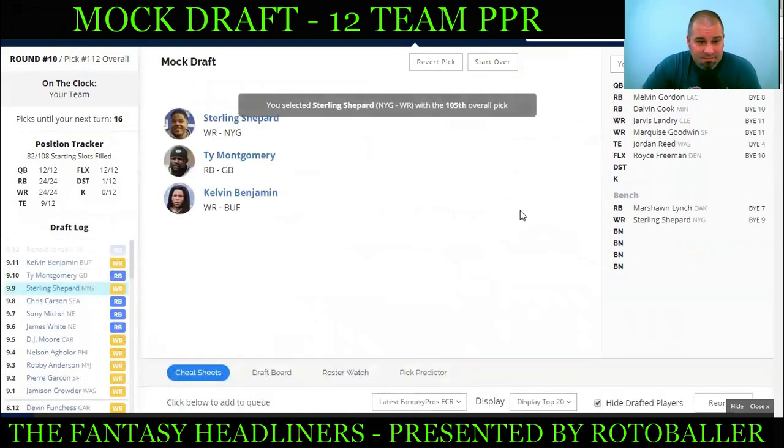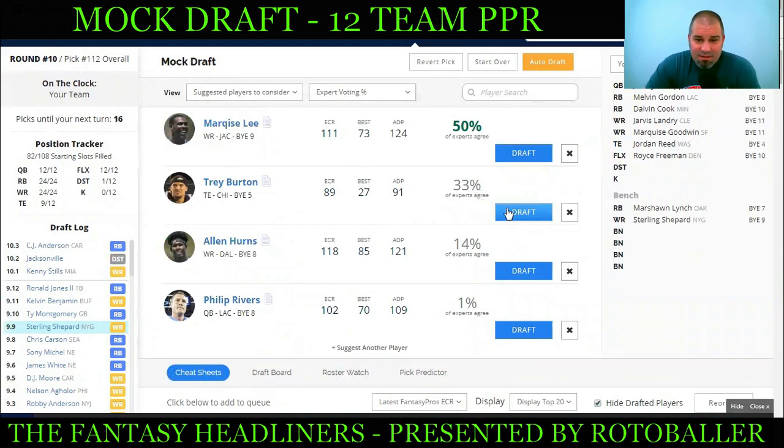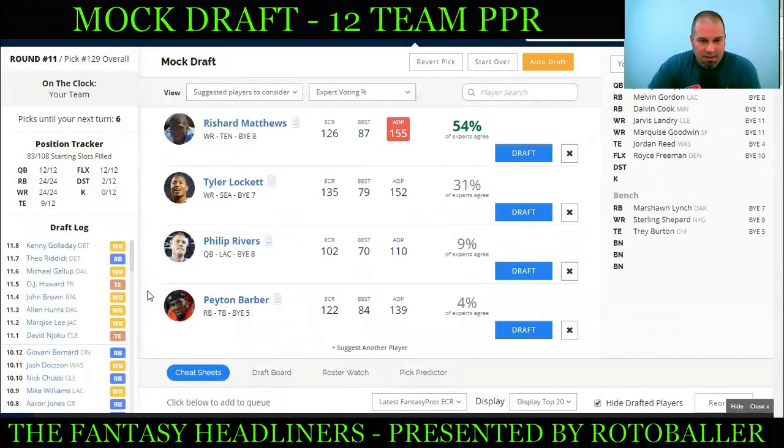Taking Sterling Shepherd here. Kenny Stills didn't fall but that's fine. What did fall was Trey Burton — his average ADP is 91 and we're at pick 112 and nobody's taken him. Pay attention to the draft: if players slip and you need insurance, don't worry about position, take what you need. Trey Burton is huge upside and gives us good insurance on our bench behind Jordan Reed who's an injury risk. Take Trey Burton.